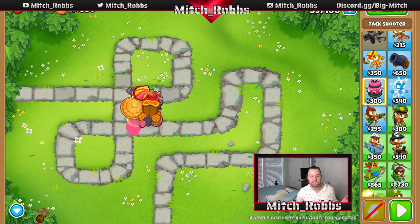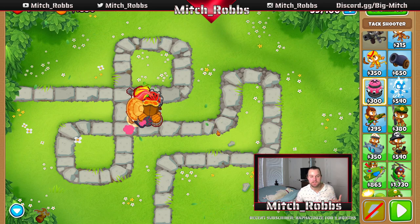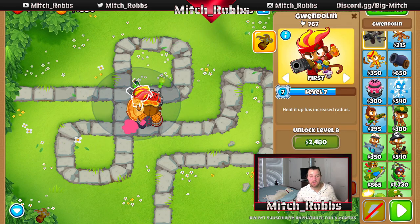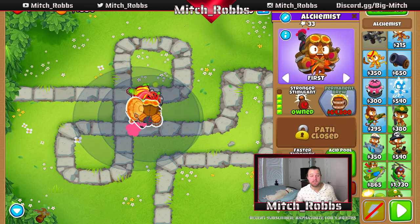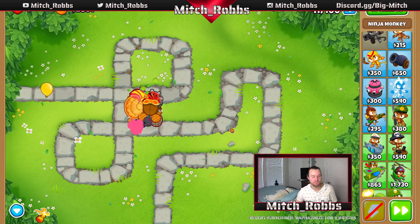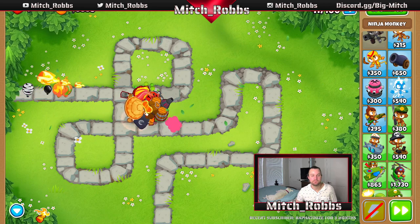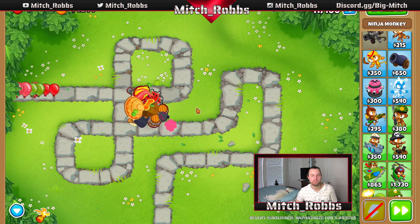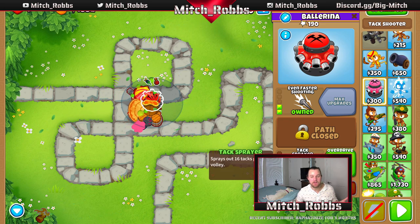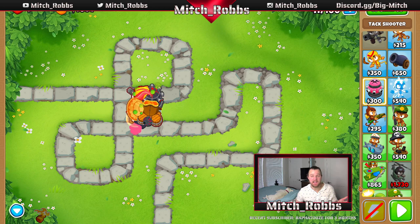We're going into round 40 — this is the first time you'll see a MOAB in Chimps. MOABs are really hefty balloons that pop out four ceramics. We're going to go through it like a breeze because of our ninja monkey and alchemist. Before round 42, let's pick up Overdrive — this is going to make our Tack Shooter shoot incredibly fast. Simple enough, and then we're good till next round.